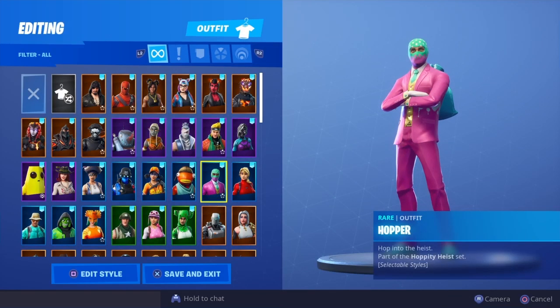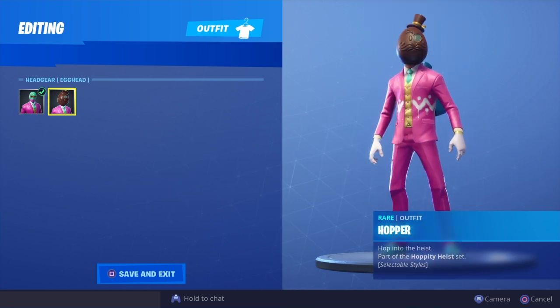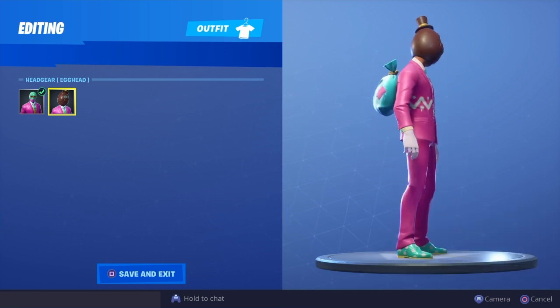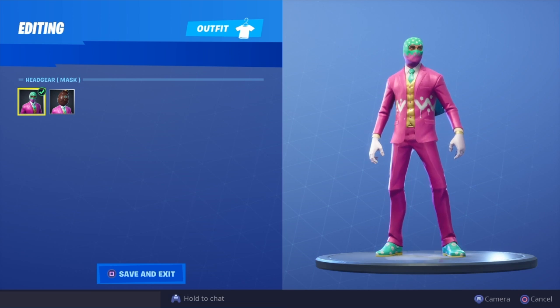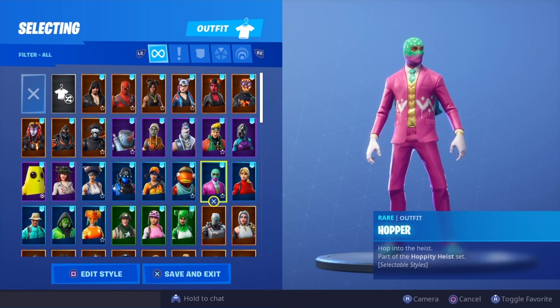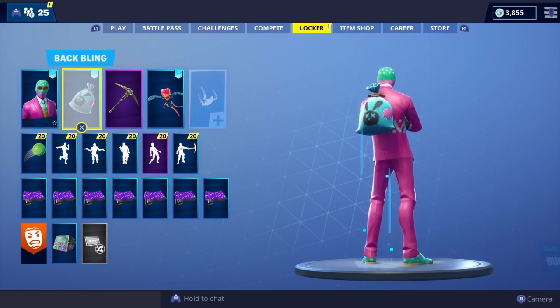Before we start, this skin actually has a selectable style. The selectable style for the Hopper skin is an egg head, which obviously goes with the Easter theme since this skin is Easter-themed. Personally I feel like the egg head is a bit ugly — I do really like the normal mask version. For the showcase I'm simply going to leave the normal mask on because in my opinion that looks visually better, but let me know your thoughts in the comments below.